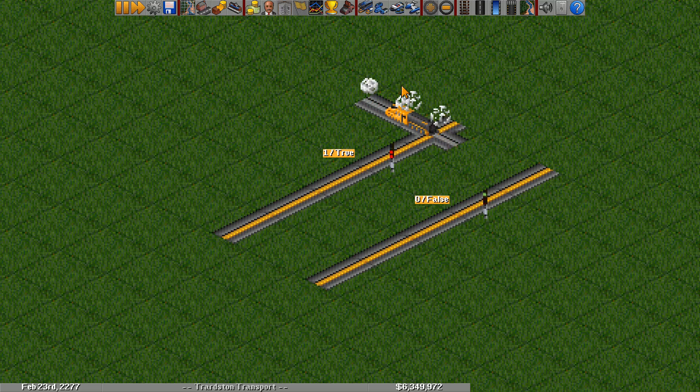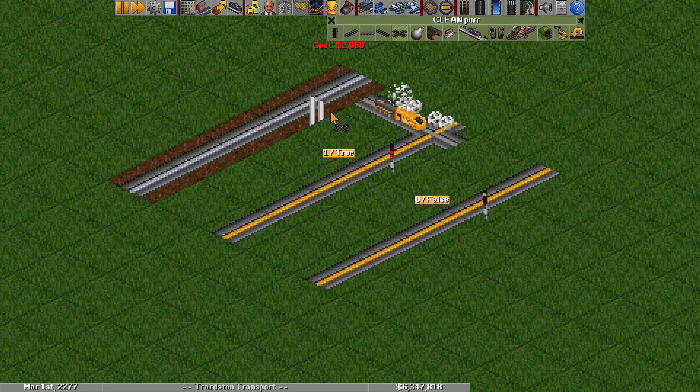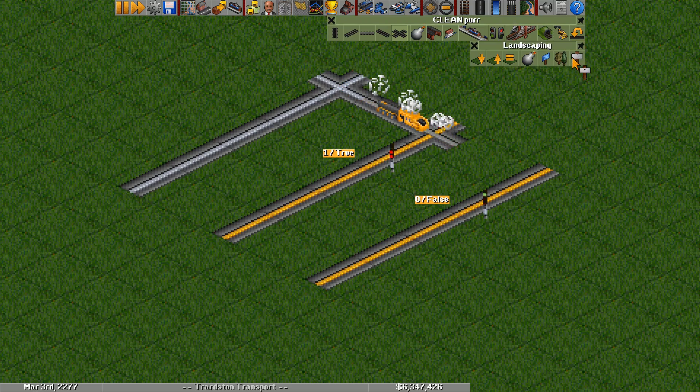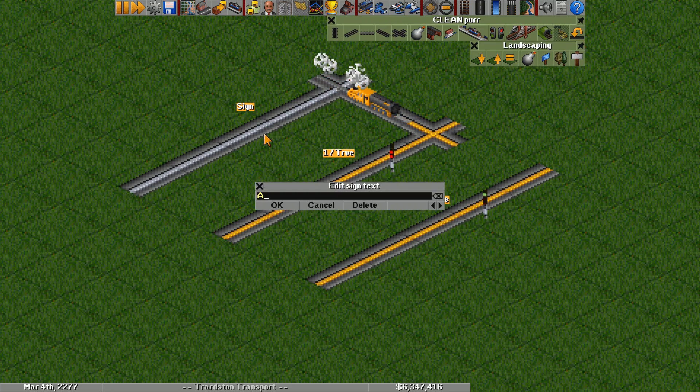Next is absolute red. From the previous video we have our true and false values, which are a red signal and a green signal respectively. But in OpenTTD we also have a third value, which is absolute red — or absolute true I suppose — and that's when there's no signal at all. So if there's a train on our wire, that's going to make that wire absolute red.